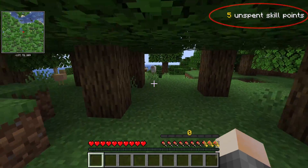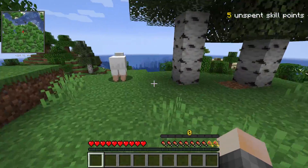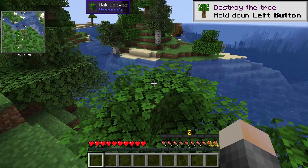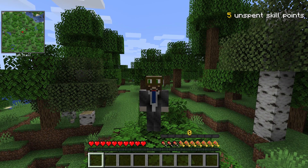Now that you've spawned in, in the upper right you will see five unspent skill points. Let's talk about what are the good things to choose for your first world. I'm going to go over what I think are the most beneficial for the start of the game. Press H to open up the skill tree.